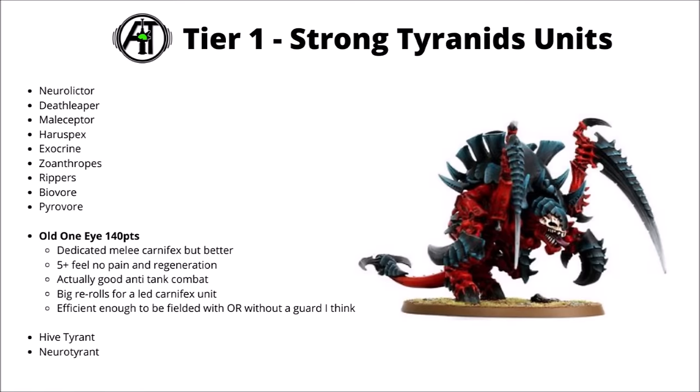Next up, I'm back to monsters once more. I feel that Old One Eye is definitely still worth the include at 140 points. I would rate him as being a bit better than regular Carnifexes — really quite fearsome dedicated melee with a bunch of attacks hitting on better weapon skill and very high damage, and also being far tougher than your regular Carnifex per point with his 5+ feel no pain and regeneration. If you run him with Carnifexes, then he can give them some big re-rolls and make that 4+ to hit feel a lot less bad, though I do think that he's efficient enough to be fielded both with or without a guard. You don't have to take Carnifexes along to justify him.